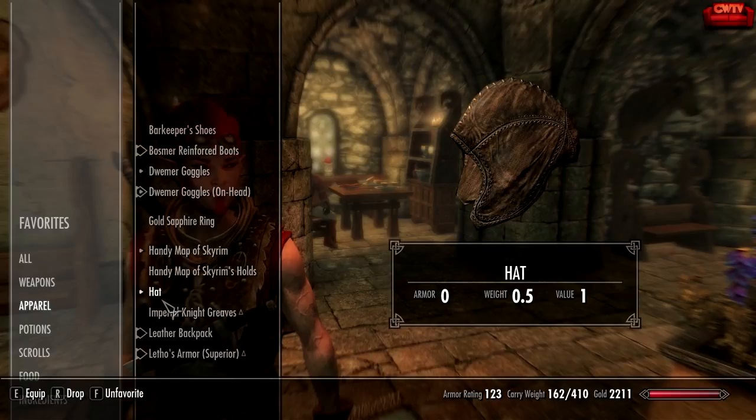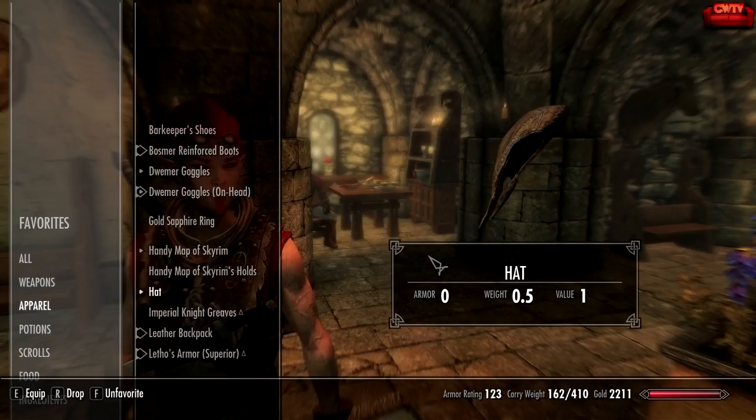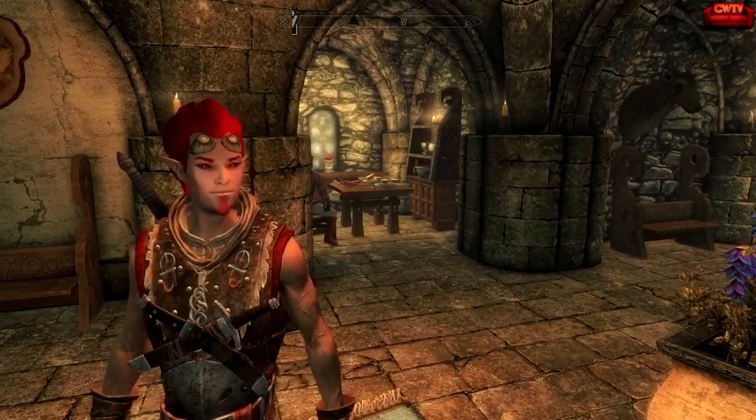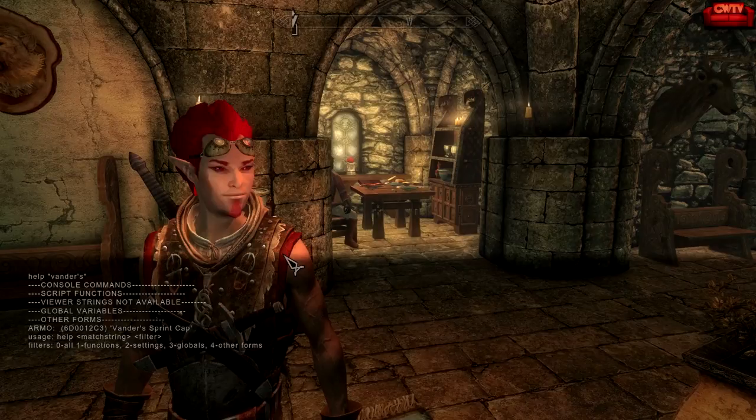If we did our job correctly, we should see a sprint cap in his inventory — but it's going to be the old school farmhand-style sprint cap because we were using the replacer. So let's have a look. See, it doesn't have our custom texture on it — this is just a regular old farm hat now. What we need to do to test this is bring in our own sprint cap. This is also the GND or ground mesh — that's kind of what that looks like in-game.